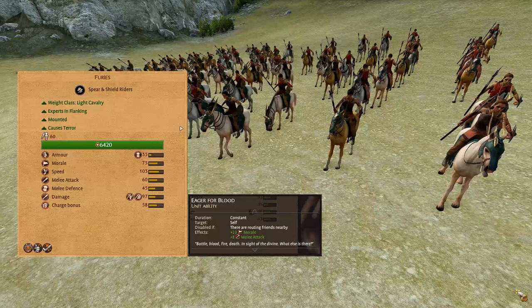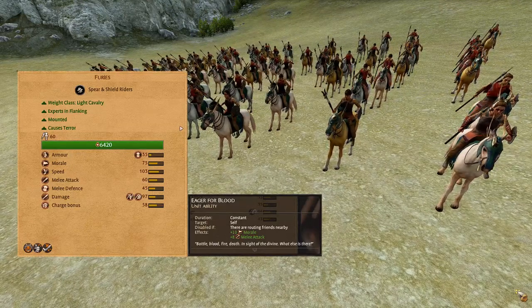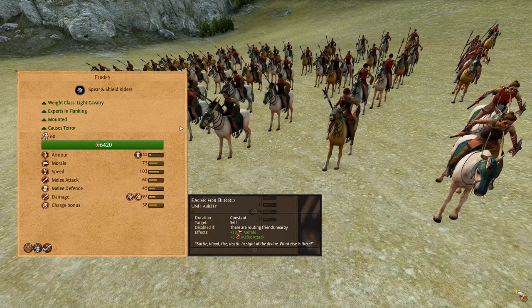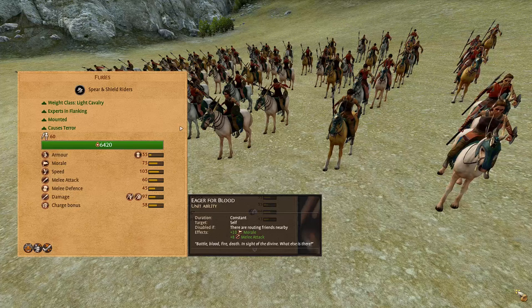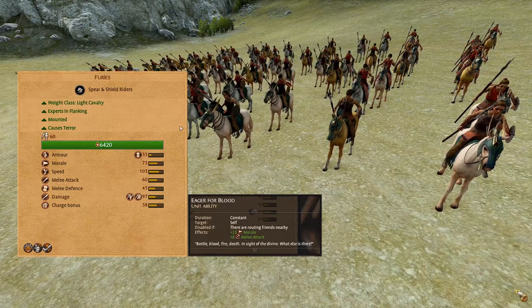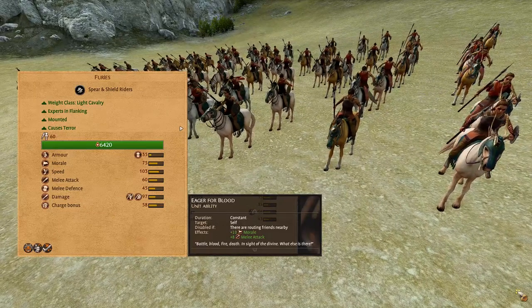Furies. These are a lightweight spear and shield cavalry, decently armored and shielded with a missile block chance of only 20%. High morale, extremely high speed. Huge melee attack of 60, 45 melee defense, 97 damage with bonus versus large and heroes. High charge bonus of 58, they cause terror, have improved bonuses when flanking, and Eager for Blood. This unit should be utilized for psychocharging the enemy frontline engagement.